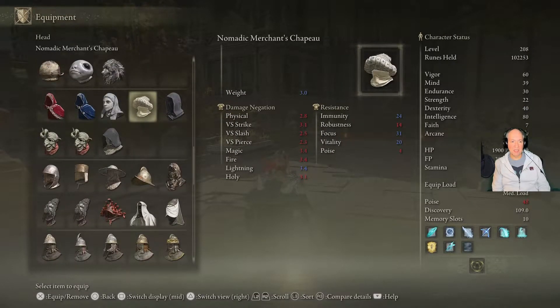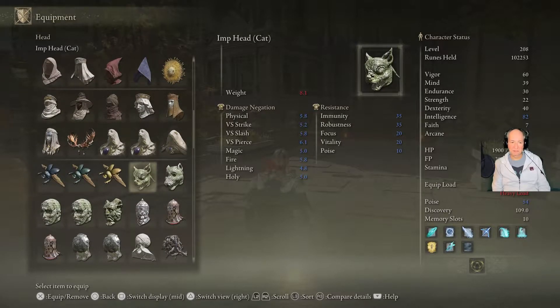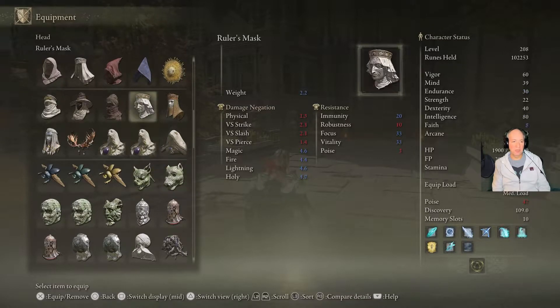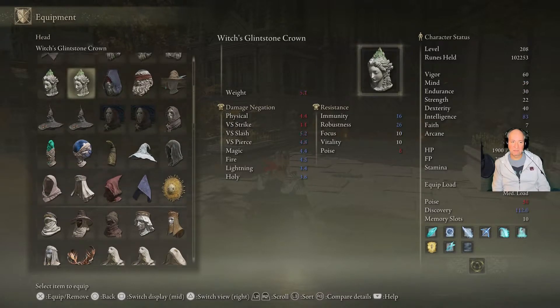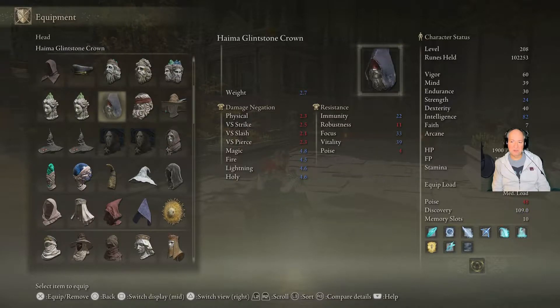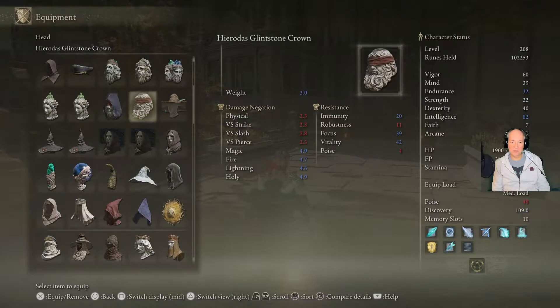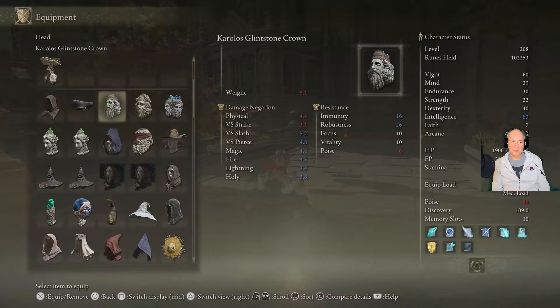You can also put on some of these Glintstone helmets. Like this Imp Head Cat raises it by two, there's one that gives three, two for that one, two for that one, and six for the Twin Sage Glintstone Crown. There's also a stone crown — three for that one and three for that one. So definitely, if you're looking to get the most bang for your buck, put that Twin Sage Crown on — you'll get six intelligence right there.